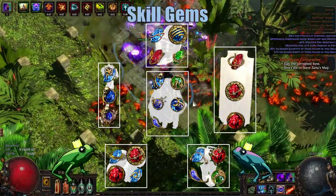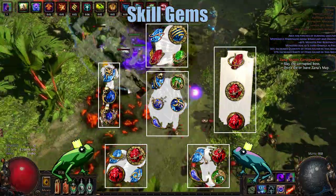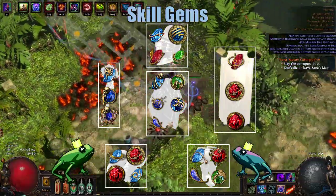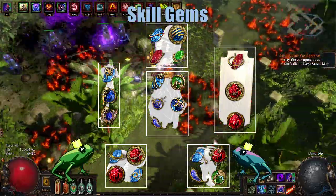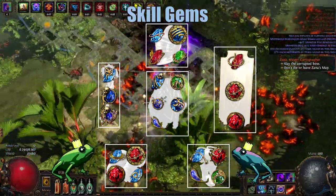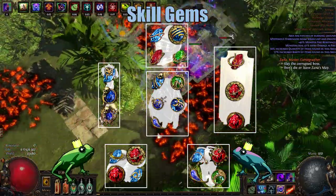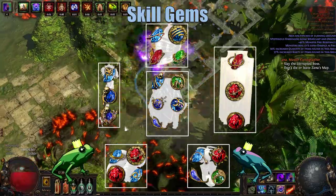A Lightning Warp setup, since we had the extra sockets available, seemed like the best idea, and I would also like to get more comfortable with Lightning Warp. In our Shield, we have a standard Cast When Damage Taken and Immortal Call setup, consisting of Immortal Call, Cast When Damage Taken, and Increased Duration. And then in our Helm, in the budget version of the build, we have Wither, Cast While Channeling, Temporal Chains, and Molten Shell.